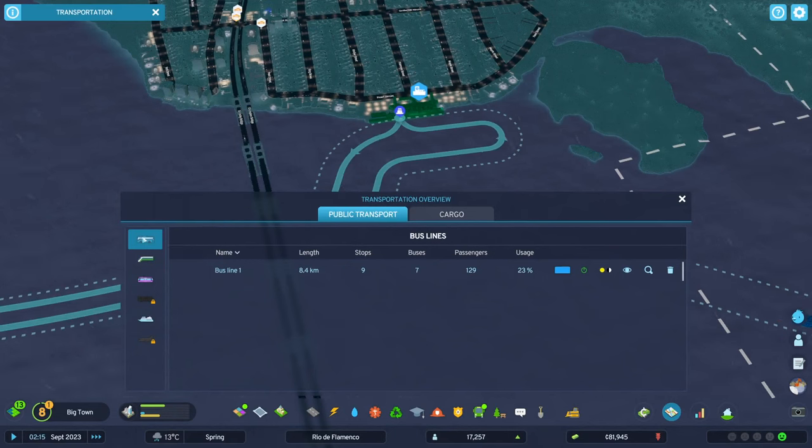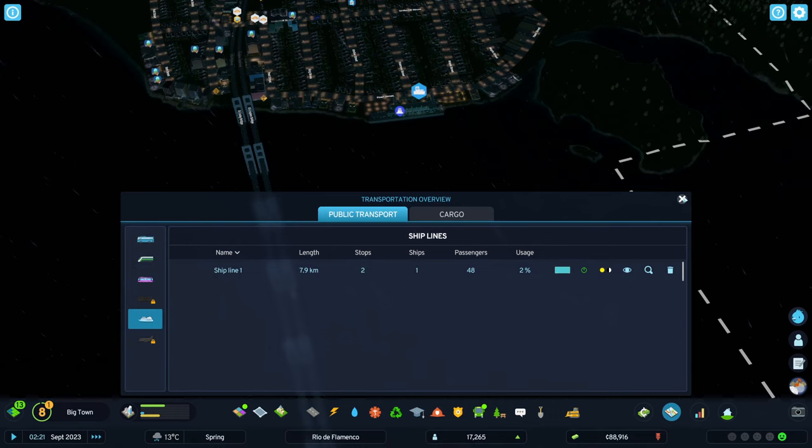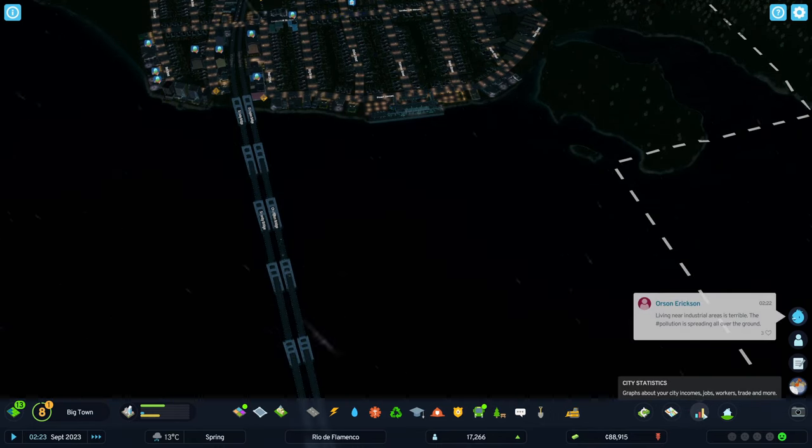Basically I concluded with the population around 17,000, having created a bus line, a tram line, and a sort of ship line from the island to the mainland. But only about 48 passengers were using that ship line.